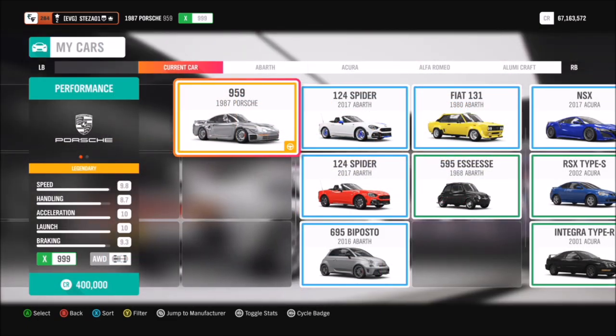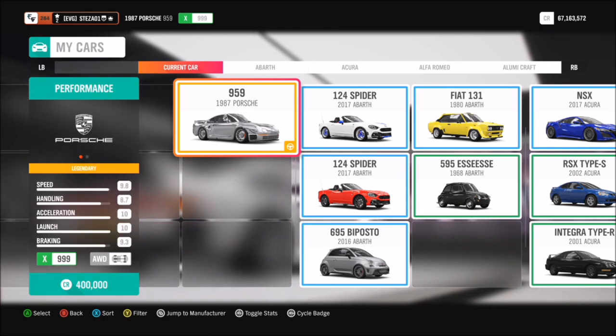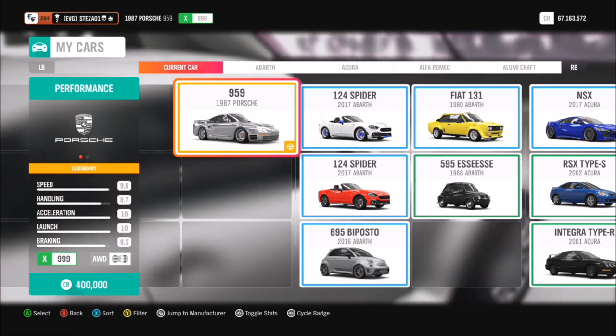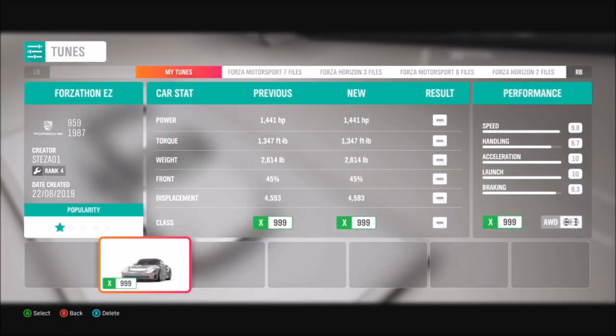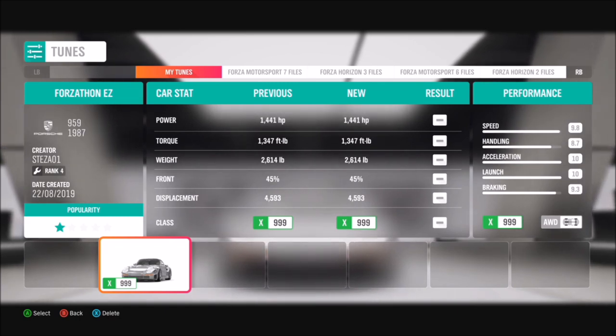Let's have a look at the actual car itself. If you buy it from the Auto Show, it's just under half a million credits, but if you pick it up in the auction house, you can get it for a lot less. I have created a tune for it called Forzathon Easy, spelled E-Z, and hopefully it should help you guys complete some of these challenges.